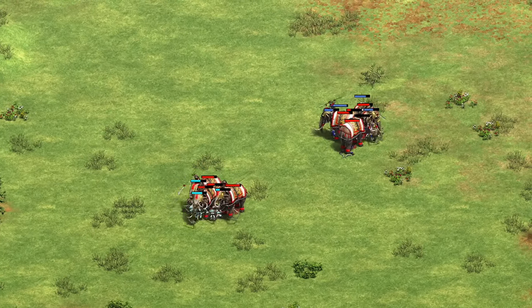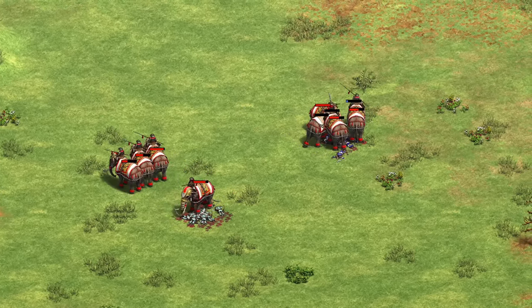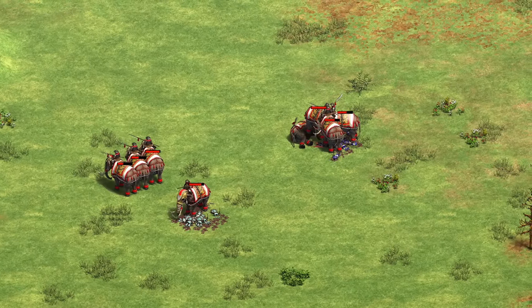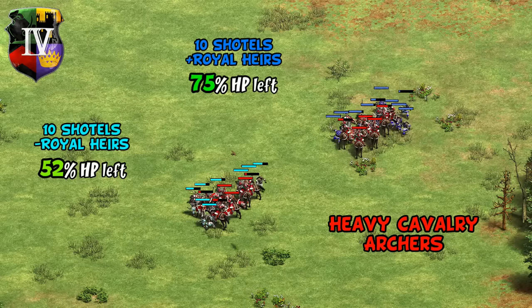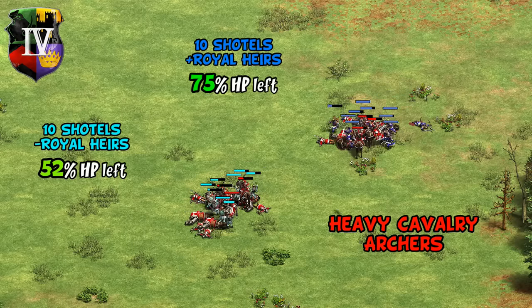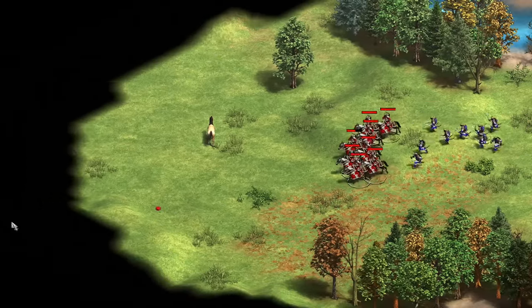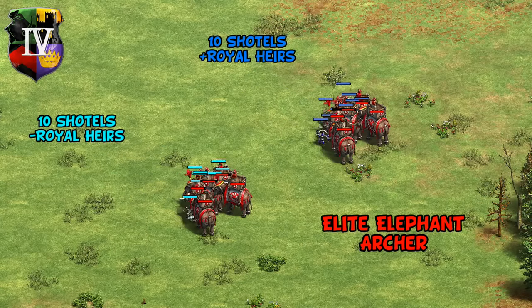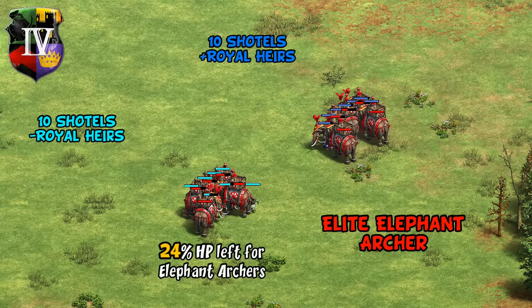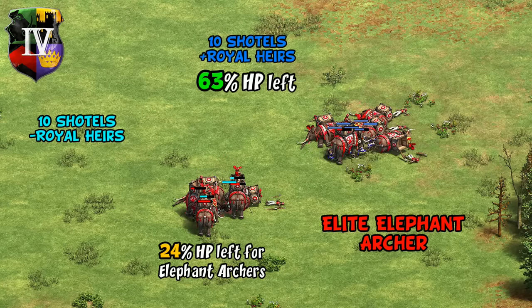Just like in castle age, in imperial the most noticeable improvement is against mounted ranged units. Heavy Cavalry Archers again go from losing when standing still to just getting obliterated — doing half the damage per shot compared to before this tech, so even with micro it just turns into a long annoying chase. Against Elephant Archers we see another dramatic flip, going from Bengali Elephant Archers actually winning more often than not to now just being swarmed after doing half the damage per attack.